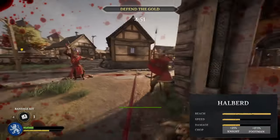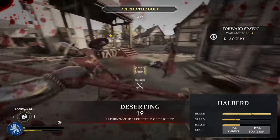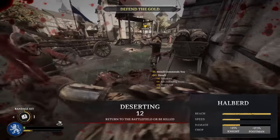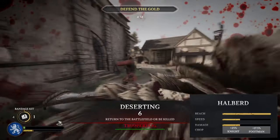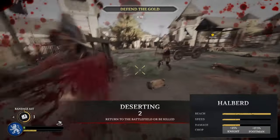Looking at the in-game stats, the Halberd has 100% reach and around 33% speed and damage. This may not seem like much, but paired with the chop multiplier against knights and footmen, you'll have an edge in combat, especially in full-team scenarios. I always find myself getting plenty of takedowns because as I take on one or two opponents, I'm also hitting enemies that are fighting my teammates around us.